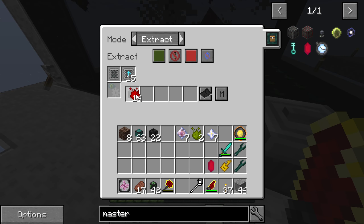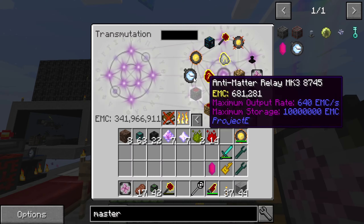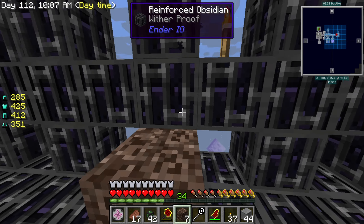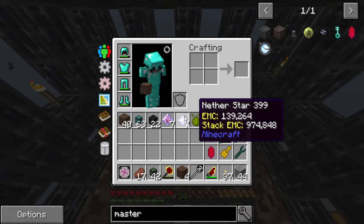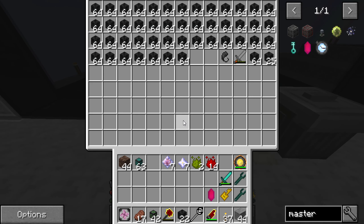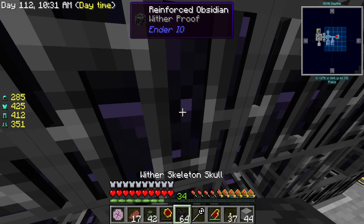There we go. I think that's because it picked up the stuff down there. I could do something like that so it doesn't actually void the stuff when it picks it up - just to be a little bit safe on that side. It is an easy and cheap way to get inferium, right? It's a super easy and cheap way to get inferium.